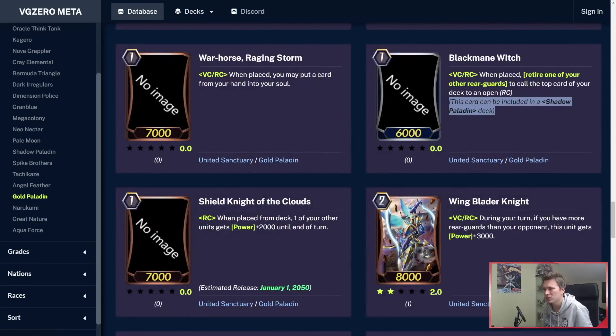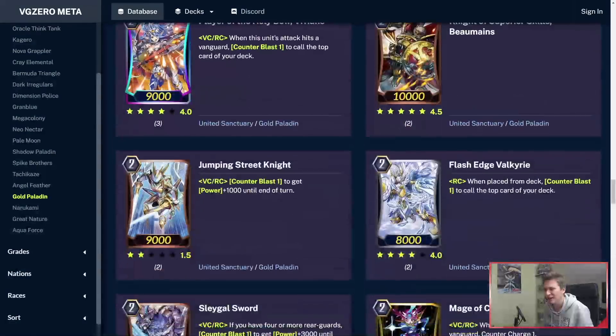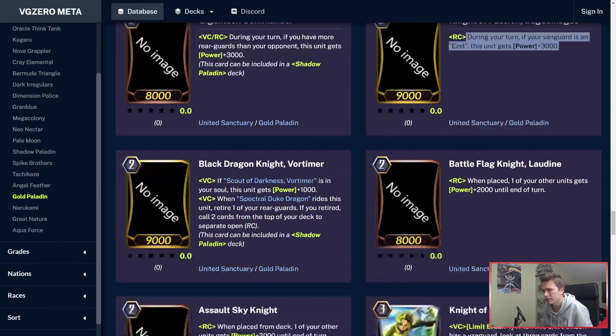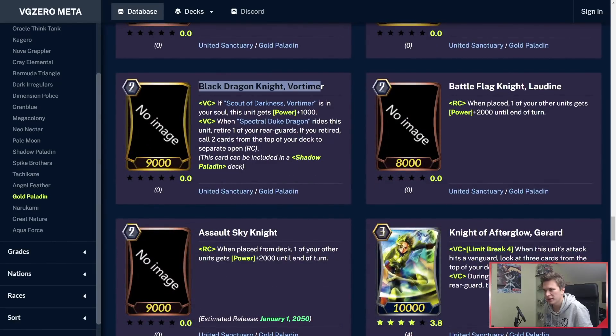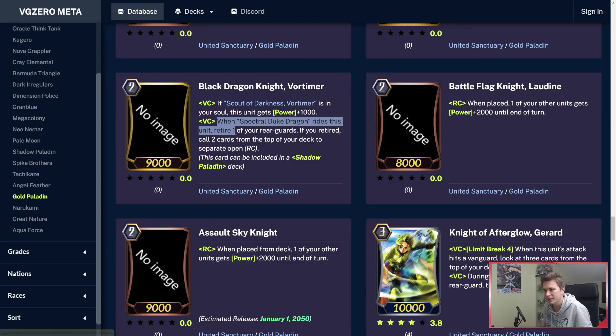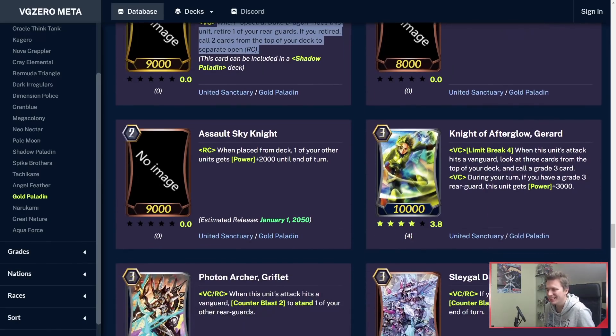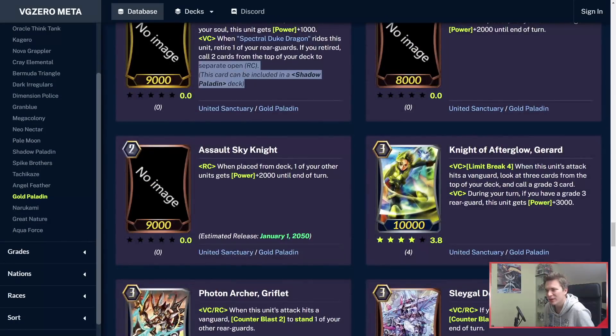I wonder what this means for the game — are they going to do more of these dual clan cards? Gigantic Commander can be used in Shadows — during your turn, if you have more rearguards than your opponent, it's an 11k attacker. Bagnamagus is a 12k attacker with Azle. Grade 2 Vortimer — if the Grade 1 Vortimer isn't in soul, plus 1k. When Spectral Duke Dragon rides this unit, retire one of your rearguards; if retired, call 2 cards on top of your deck to separate open rearguard circles. So once again, it's a 3 plus 1 — insanely good. Also can be used in Shadows, of course.